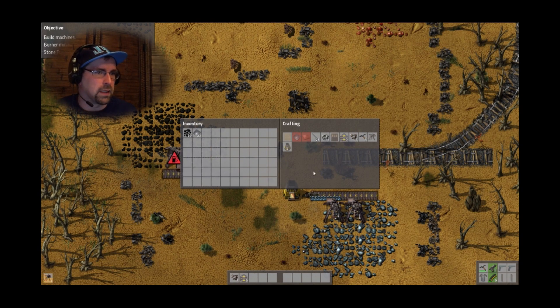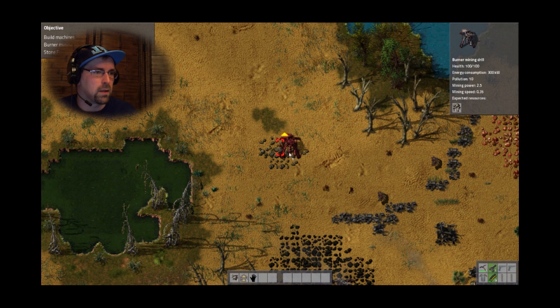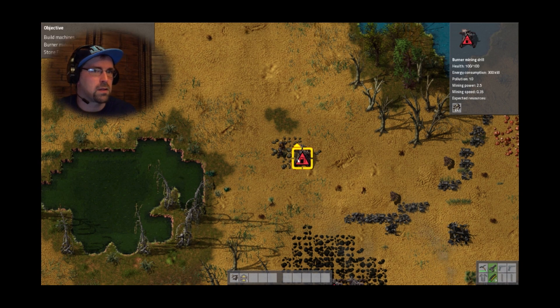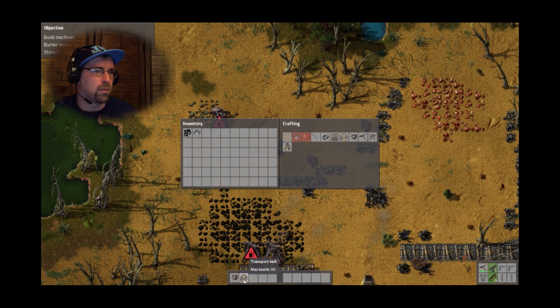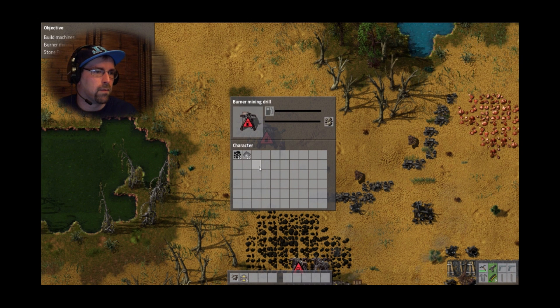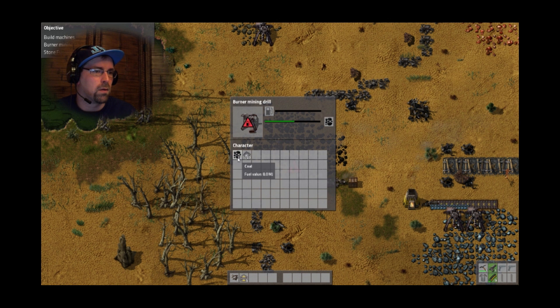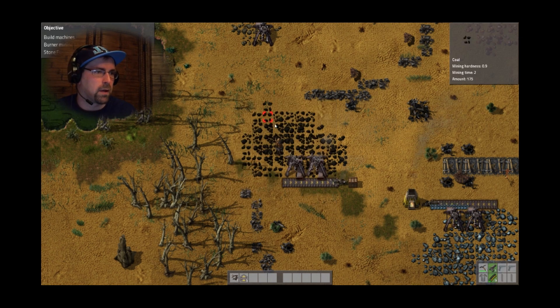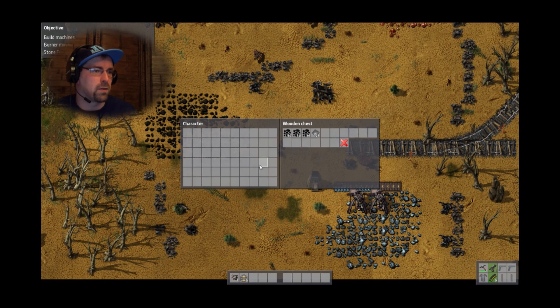I feel like I need to hurry. So let's go here — I can place you like there, I guess. I've got some transport belts, and I've got coal.